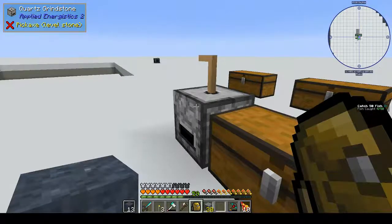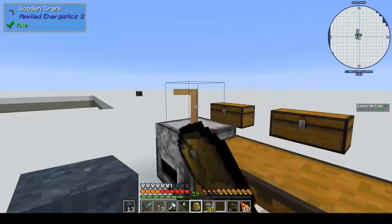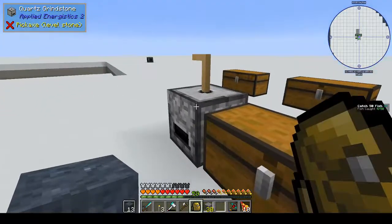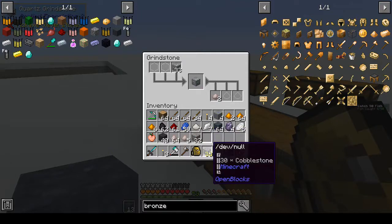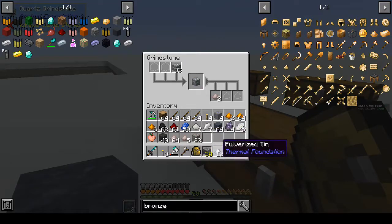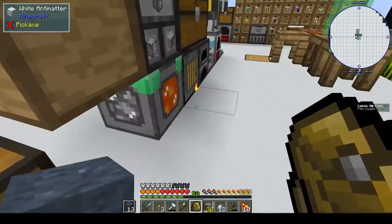We need two more. It's really annoying because you have to stay here and hold down the right mouse button in order to keep it going, but like I said it is a form of ore doubling until we get our Tinker's smeltery going. I made another dev null - that was the other thing I did because I went mining. This only holds up to 64, a stack of anything, and I needed more stuff.